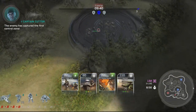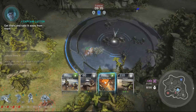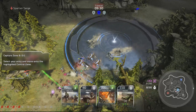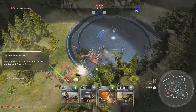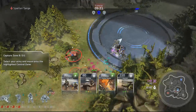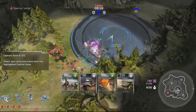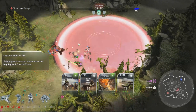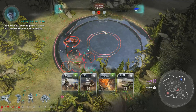The enemy has captured the first control zone — get there and take it away from them. Cyclops on the vehicle — fire! That Cyclops is messing them up. Capture! You are now scoring points — score 200 points to win a Blitz match.